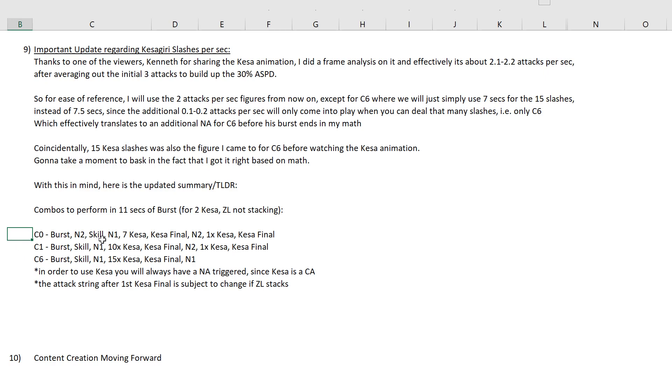For C0, the initial setup before the Kesar final is always the same — same as what we did for 3 Kesar Kiri slashes per second. The difference is that because the Kesar Kiri slashes take a longer time to execute (2 versus 3 per second), you effectively only have a very small window left to do the remaining DPS. For C0, you'll be able to do N2, 1 Kesar, and 1 Kesar Finder. Likewise for C1: N2, 1 Kesar, 1 Kesar Finder. For C6 you only have N1. But don't be deceived by this — the overall output of C6 is still higher because you're dishing out a lot more Kesar slashes before that, and Kesar slashes will always deal more damage than normal attacks.